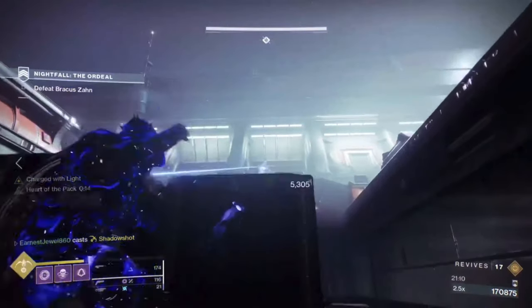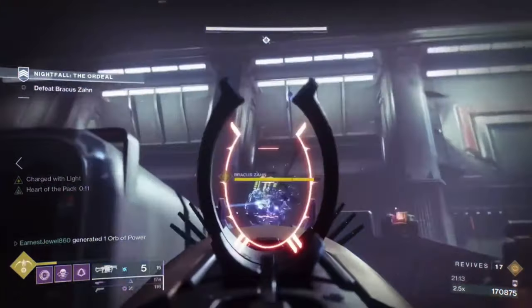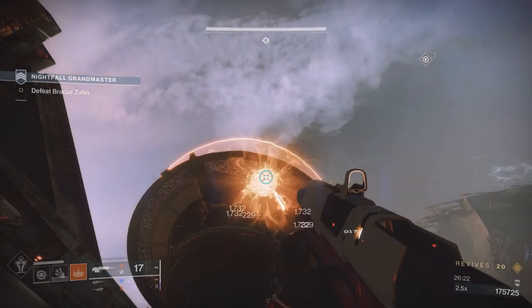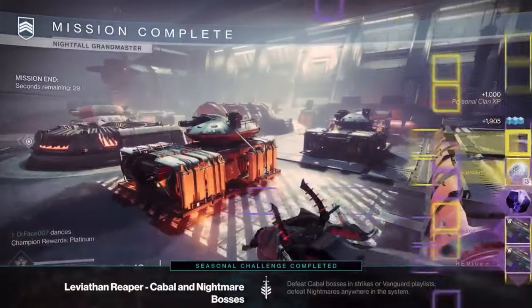When you get to the boss, make sure to use your super and spam your heavy weapon. If you don't manage to kill the boss, you can do the boss cheese instead — for this you need to throw grenades in the area shown on screen, so you'll be able to kill the boss without it moving.